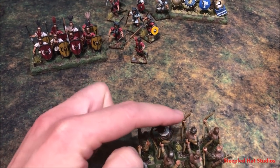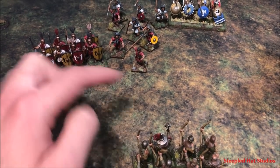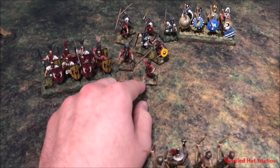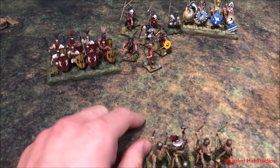Formed units always measure from the center front. Whatever the center front can see and reach, that's what you're shooting — it doesn't matter what models on the side can see. Where skirmishers are concerned, if the closest model is on the side, they can throw at something from that position.